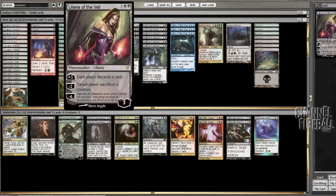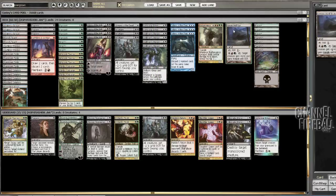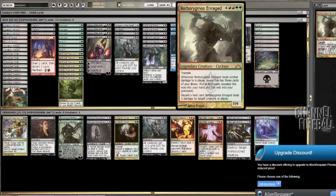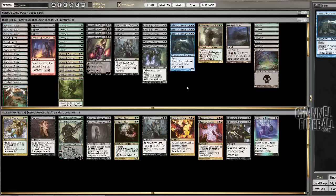You also have Liliana of the Veil plus Veilborn Ghoul as a little bit of synergy. The end game is Borborygmos — we'll see if that works out — and Kessig Wolf Run is another option to win with. Other than that it's pretty much just a dirty control deck. You can beat control decks by attacking with Veilborn Ghouls. Grimoire of the Dead is kind of your second win condition. I'm skeptical to see if the deck gets through its combo stuff flawlessly, but we're gonna find out.